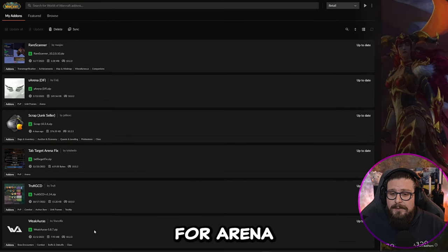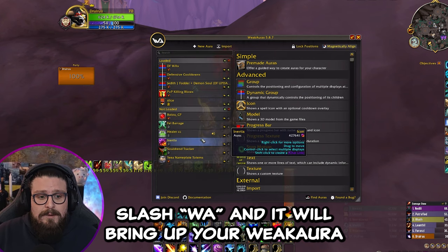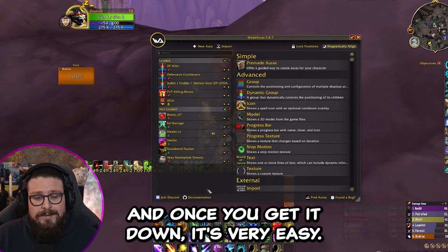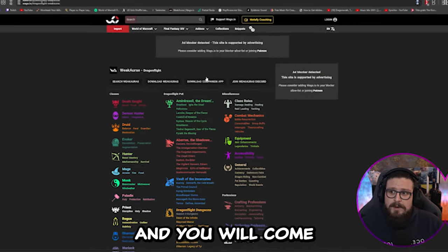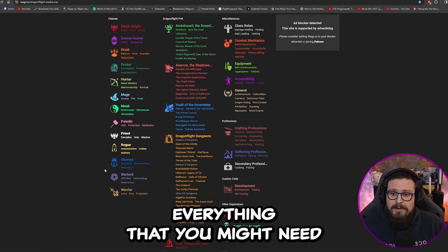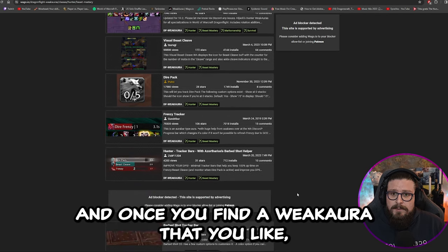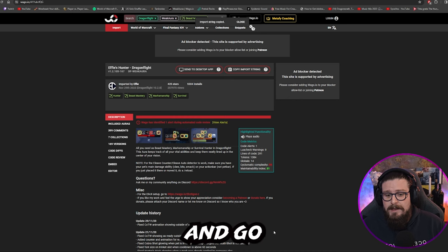To start off, let's talk about WeakAuras — very important for arena. Once you've downloaded WeakAuras, go into the game and type /wa to bring up the WeakAuras panel. It looks confusing for beginners but it's very important, and once you get it down it's easy. To find WeakAuras, you go to wago.io — here you can find WeakAuras for everything. Just go into Beast Master Hunter for example, find one that interests you, press 'Copy Import String', and go back to the game.